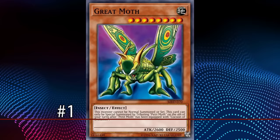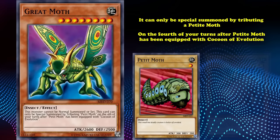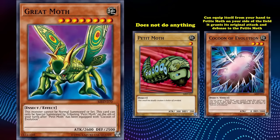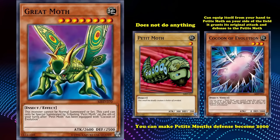Because its materials are technically useful level 7 monsters, Gate Guardian isn't at number 1 on this list. It's also one of the best targets for Zubababa General, who can use this card to gain 3750 attack. At number 1, we have Great Moth. This is a level 8 monster with 2600 attack, which can only be special summoned by tributing a Petite Moth on the 4th of your turns after Petite Moth has been equipped with a Cocoon of Evolution. Petite Moth is a level 1 normal monster with only 300 attack and 200 defense, and Cocoon of Evolution is a level 3 monster with 2000 defense that can equip itself from your hand to a Petite Moth on your side of the field, granting its original attack and defense to that Petite Moth.